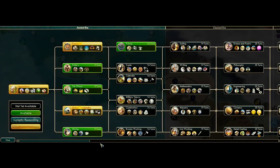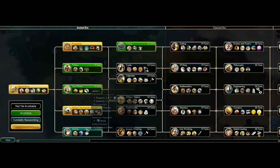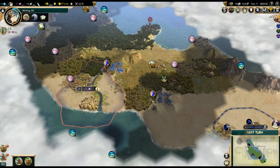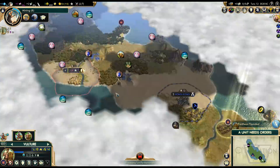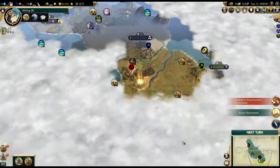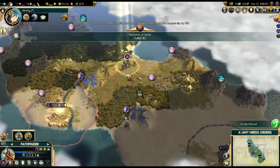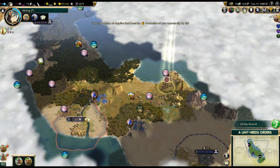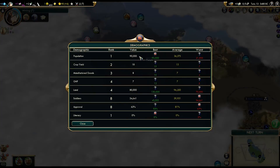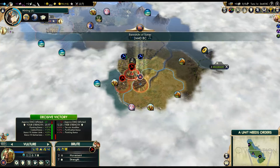We'll obviously need Mining, especially with the low production in our capital. Here's another ruin — plus 30 production, perfect. We are already up to 5 population. Let's check demographics — we are actually number one in population. That obviously won't last very long, but it's nice to see. Let's kill that barbarian.